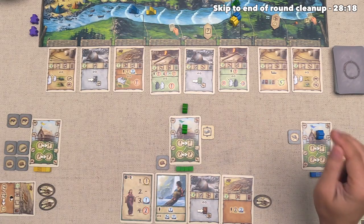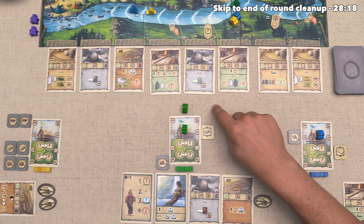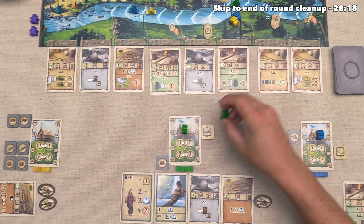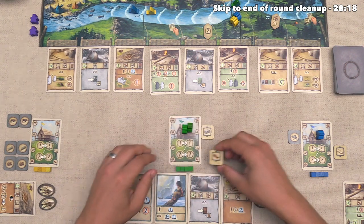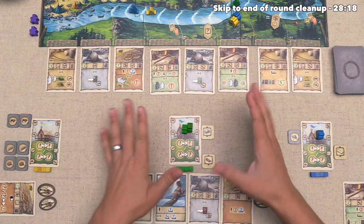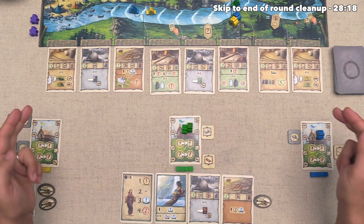The green player actually gets to go again because they unlocked another one of their explorers during their turn. They take a simple turn and just activate their hut, refining one resource. At this point, all of the clan members have been placed, so we are done with the round.